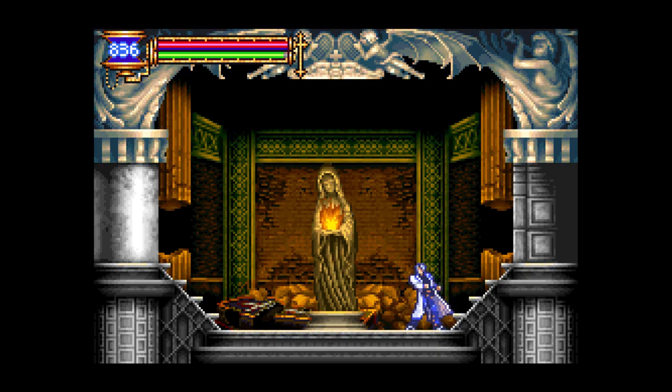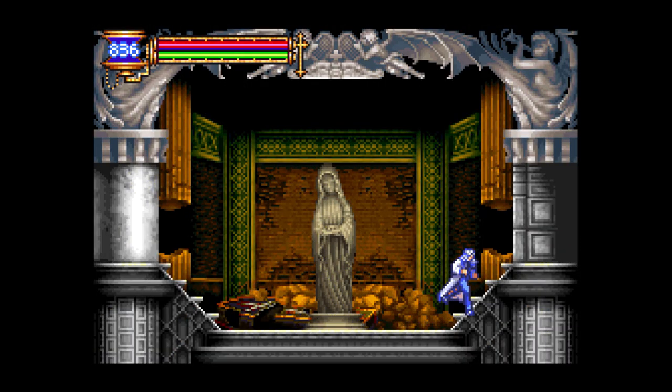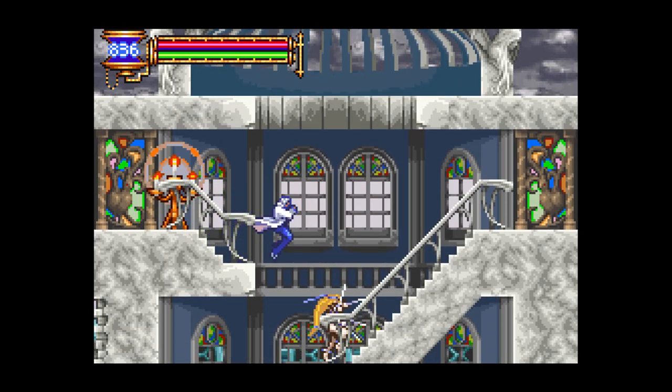Hello everyone, welcome back to Let's Play Castlevania Aria of Sorrow. Last time we got a lot done honestly, let's be completely real. We got the Giant Bat Soul, which is the main thing. But also, all off screen, I ended up getting the Valkyrie Soul. So the Cagnazo is the one that gives me the Jojo Stand Soul as I like to call it.